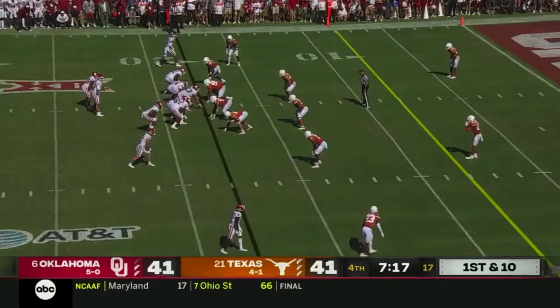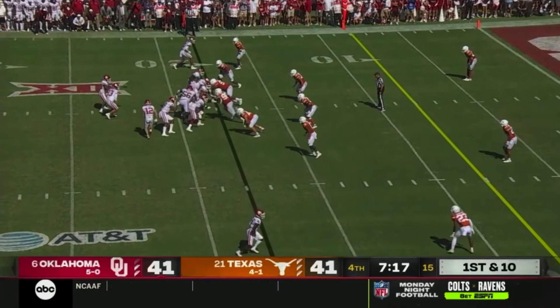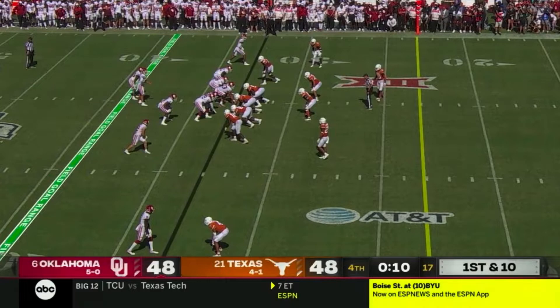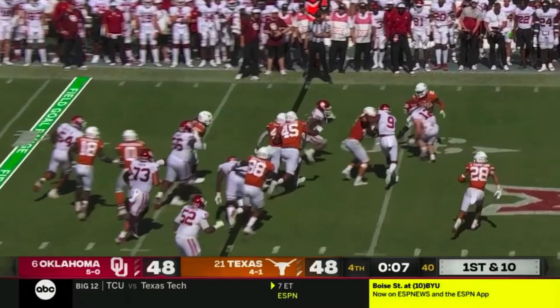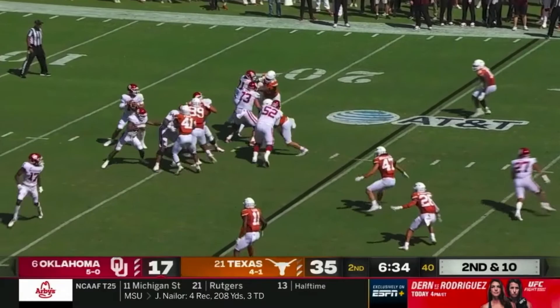Now that we understand how this counter variant works, we can recognize it here with 7:17 left in the fourth quarter and the game tied at 41. We get the pre-snap motion from the wide receiver releasing across the formation to block the boundary safety, and the direct snap to the running back, who executes that little fake toss to the quarterback before running counter to the left. And here again we see this same counter variant for the game-winning touchdown with 10 seconds left in regulation. A lot more could be said about how Riley sequenced counter with other plays to stop Texas from adjusting to it, but let's switch over to the passing game.